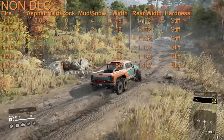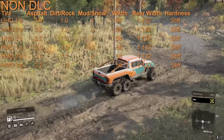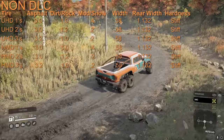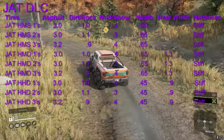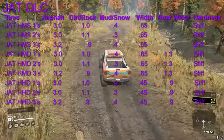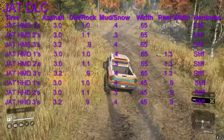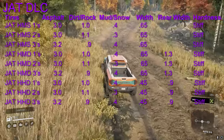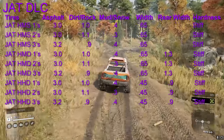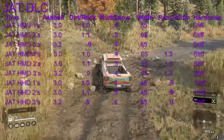The highway tires are basically all the same — minus 0.1 in dirt and rock across the board, and plus 0.1 in mud and snow pretty much across the board as well. They're slightly wider in both the front and the rear with the same hardness. However the HHDs are slightly thinner both front and rear. The best tires in terms of pure mud ratings out of the highway class — the UHD1s, HMD1s, JAT HMS1s and 3s, JAT HMD1s and 3s, and JAT HHD1s and 3s — all have a rating of 0.4 each, which is the highest.